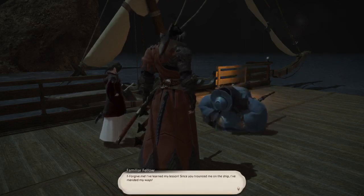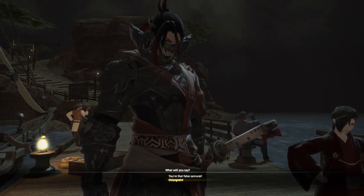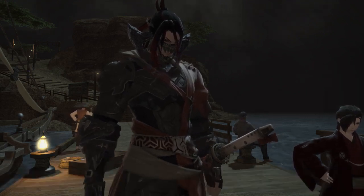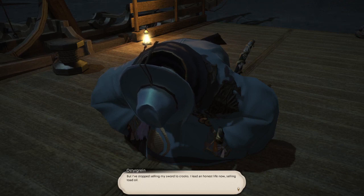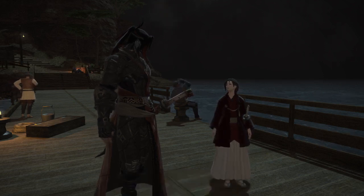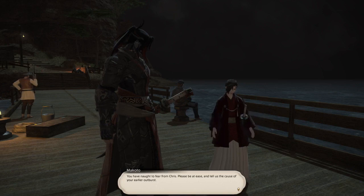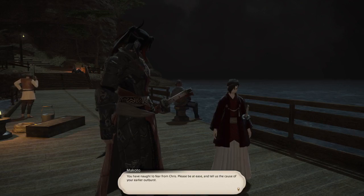Forgive me — I've learned my lesson. Since you trounced me on the ship, I've mended my ways. I am Ostergrain, the bodyguard to a serial killer who thought he could take you on. But I've stopped selling my sword to crooks. I live an honest life now, selling toad oil. It seems to me the evil in this man has been excised. You have nothing to fear from Chris. Please be at ease, and tell us the cause of your earlier outburst.